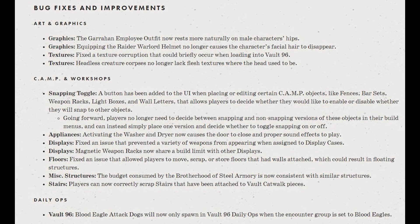First up, we have something new for camp builders. A button has been added to the UI when placing or editing certain camp objects like fences, bar sets, weapon racks, light boxes, and wall letters. It will allow players to decide whether they would like to enable or disable snapping to other objects. So going forward, players no longer need to decide between snapping and non-snapping versions of these objects in their build menus, and can instead simply place one version and decide whether to toggle the snapping on or off.